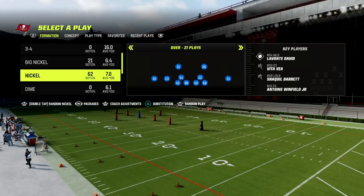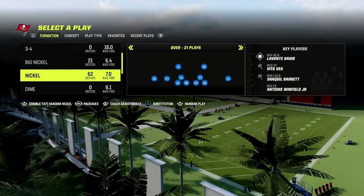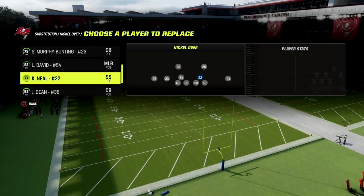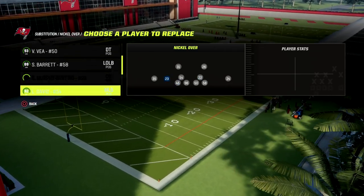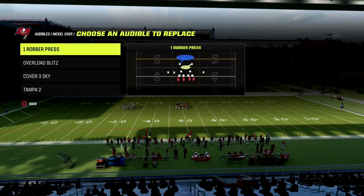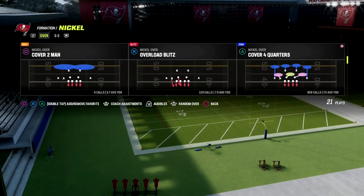If we come out in Nickel Over, there is a package called FS1 Inside. If you look at the bottom of the screen it says Nickel, and at the bottom of the menu it says packages — flick the right joystick one step to the left to get the FS1 Inside. That's going to sub some players in, and you can go back and manually sub in whoever you want. We have two distinct options: the first is One Robber Press, and the second is Cover 2 Man.